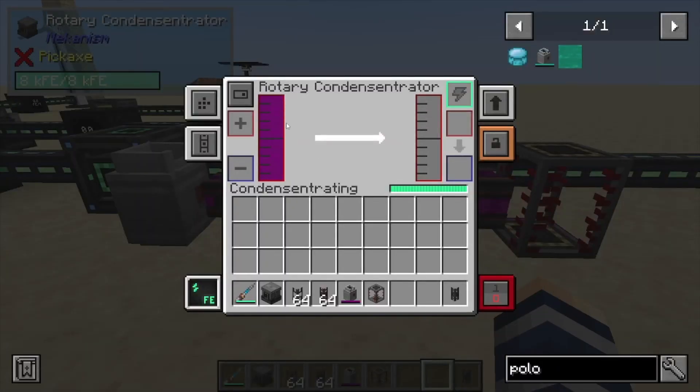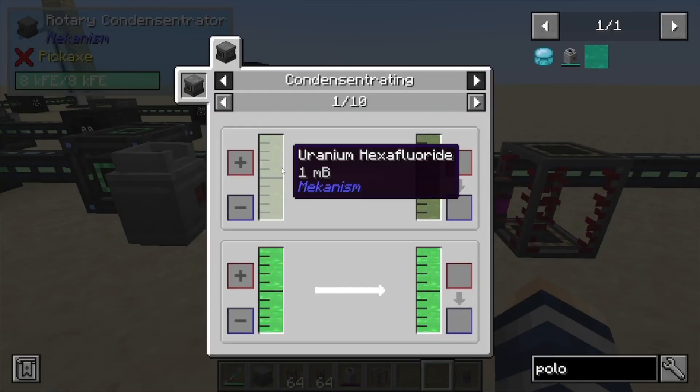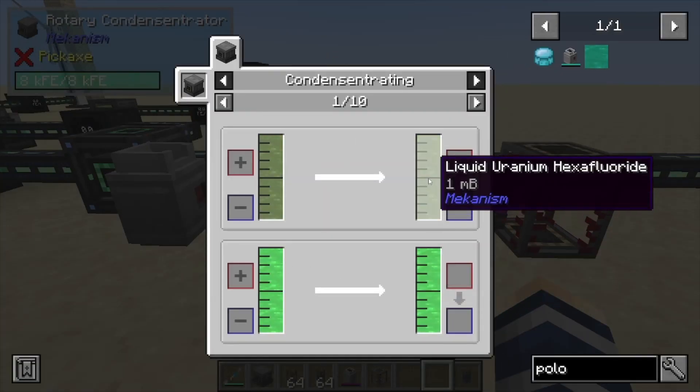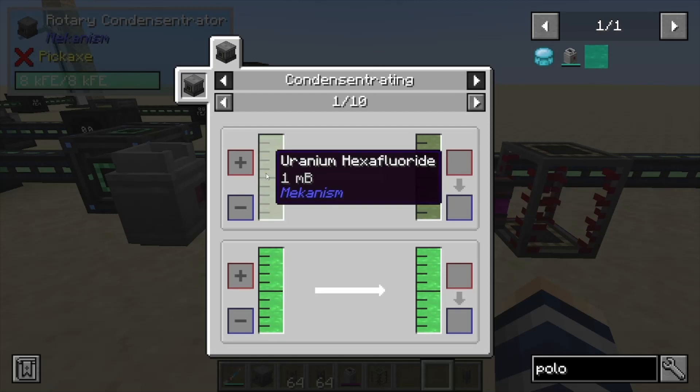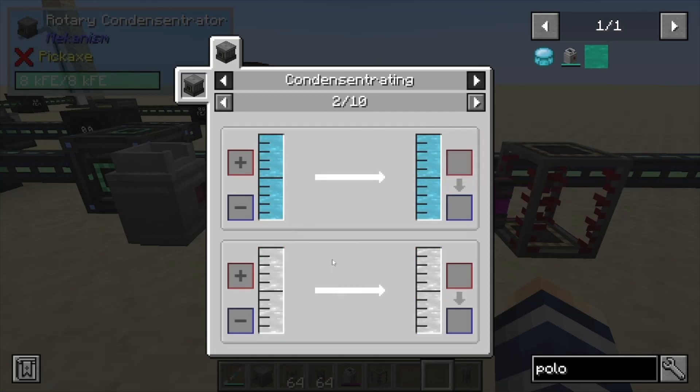What it does is take gases and convert them into liquids — so liquid DT fuel for example. Looking at some other recipes: tritium into liquid tritium, uranium hexafluoride into liquid uranium hexafluoride.